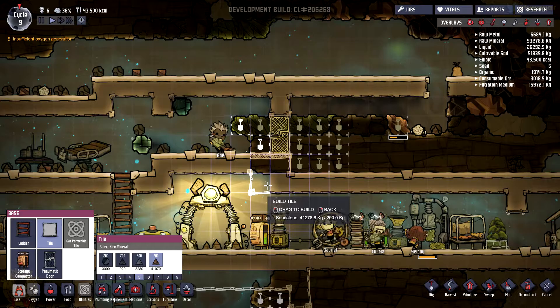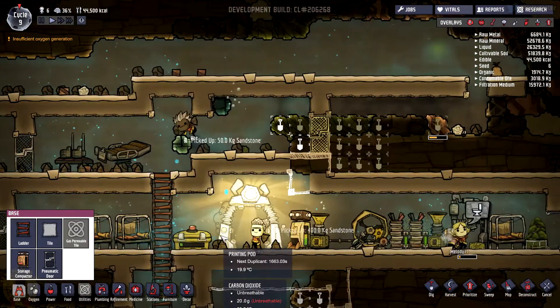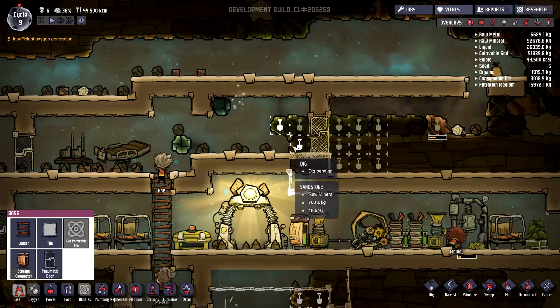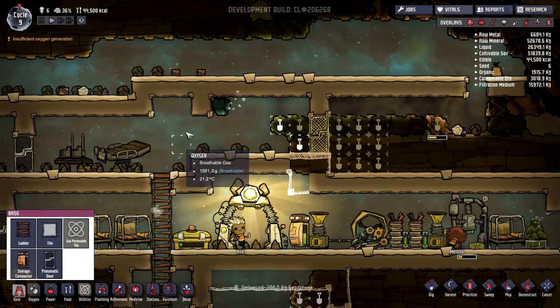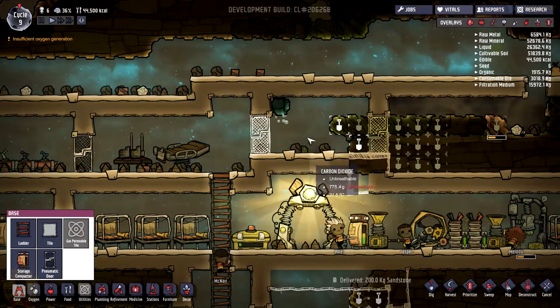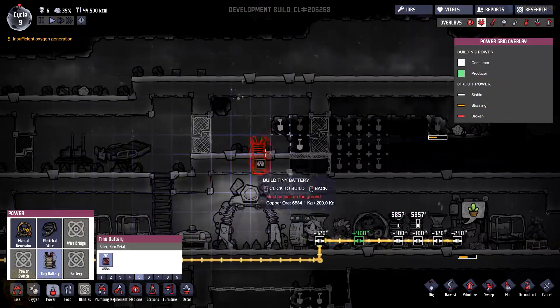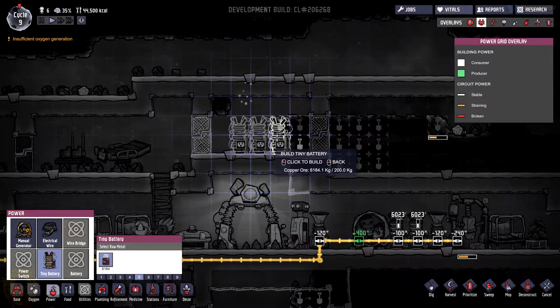I might want to reduce the size of the room so it's going to need less oxygen. I don't really need these as high priority. Now we're advancing quite nicely here — done! So we can add a door over there and this will be my battery room. I'm going to add a bunch of these — two tiny batteries. Let's just add three of these.